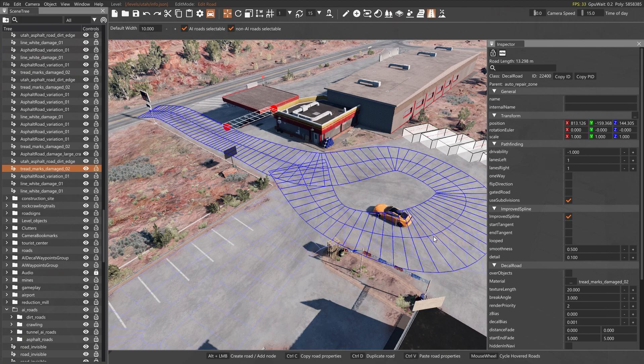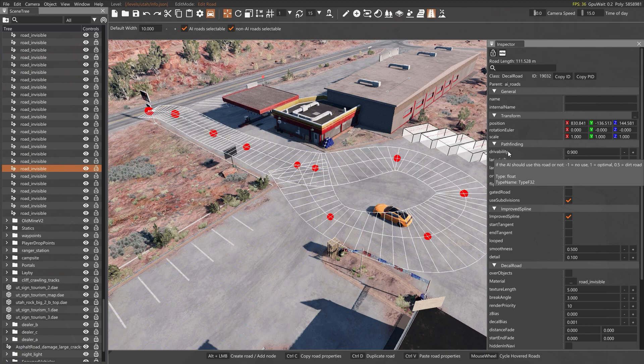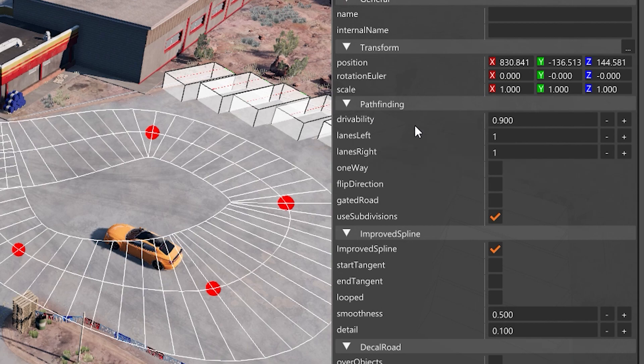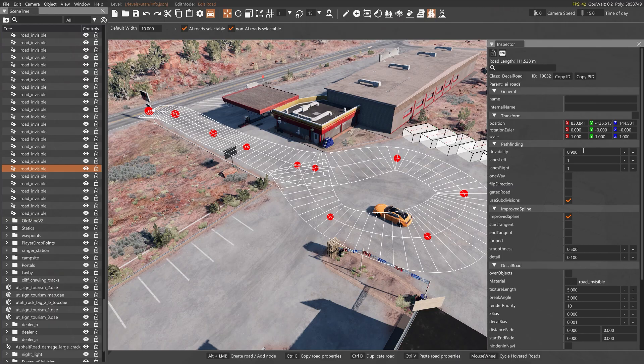You can also use one, which means it's optimal — meaning it is fully drivable, i.e., it's pavement, it's street. The AI is going to use that road pretty much all the time. You'll notice that on our particular selection it is at 0.9, and 0.9 means that the AI will use the road though not quite as much as they would a regular street path.